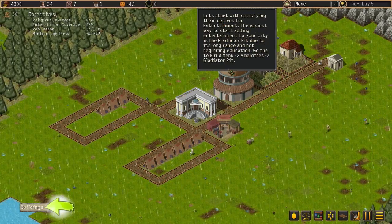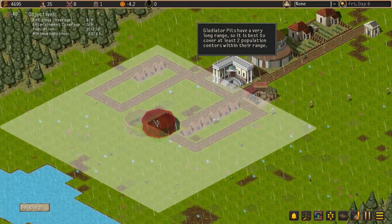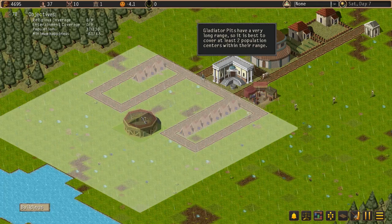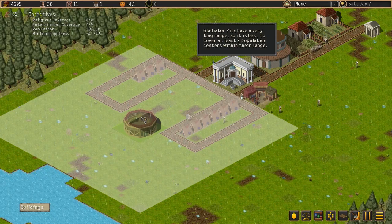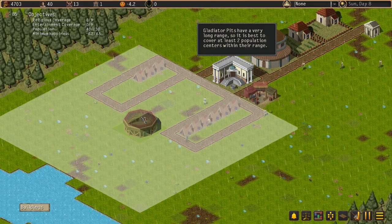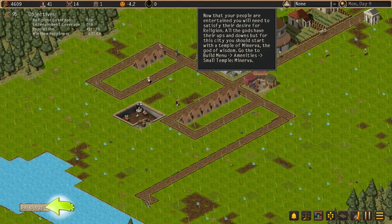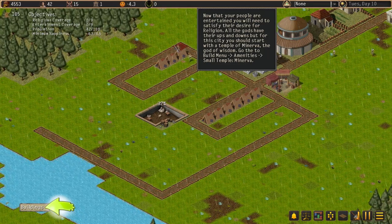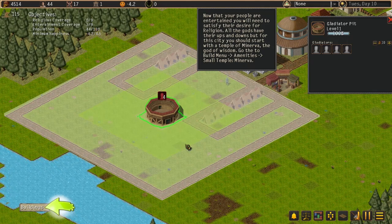The easiest way to do this is to build a Gladiator Pit. Under buildings, amenities, gladiator — it has a catchment area. That's good because some of the other things didn't have a catchment area. Let's drop this in here; everything within this catchment area will make our citizens happy. We need to keep our housing within this square catchment area.